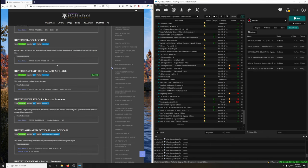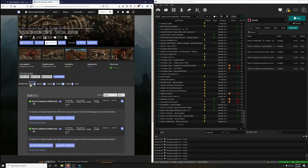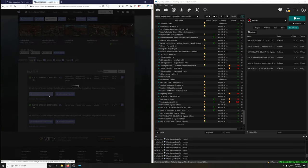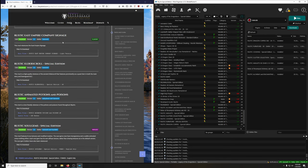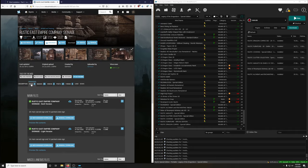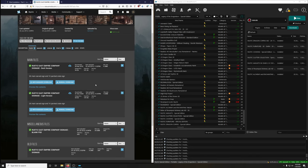Next up: Rustic Dragon Corpse — we want the 2K version. Then Rustic East Empire Company Signage, a Skyrim Legendary Edition mod that retextures the East Empire signage, and we want the light version. I think 'light' refers to the brightness of the texture itself, not the file size.